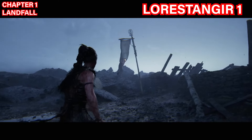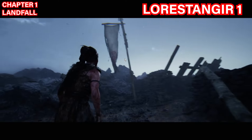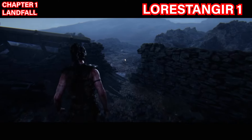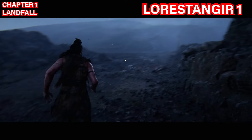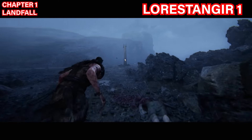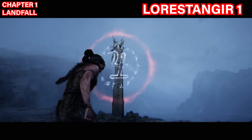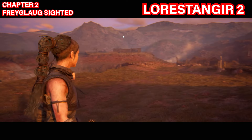The first Lorestangir is found in the first five minutes of the game. Once you pass the ledge that you shimmy across, you'll see the symbol. The voices in your head will be talking about discovering symbols in the world. Walk past the guy laying over here and you should see your first Lorestangir — just focus on it to collect it.